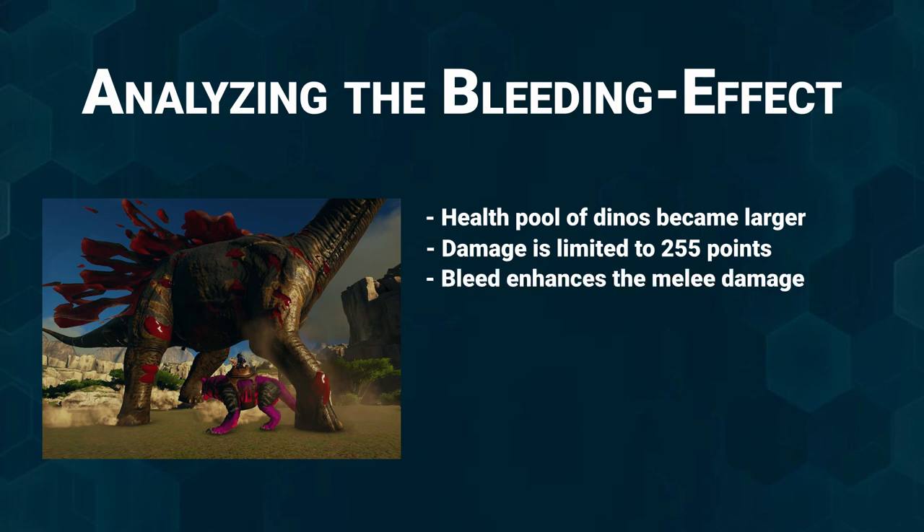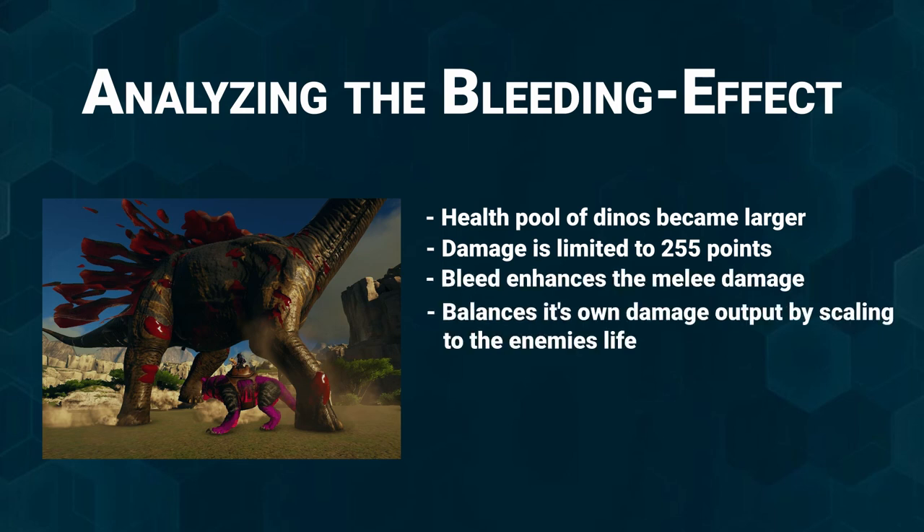The bleed damage helps to apply more damage on top of normal melee damage, and the bleed also scales with the life of the enemy, which helps balance the dino damage against stronger enemies. So you can use dinos against strong enemies without making them too OP for the normal game. Bleed also adds value to animals that no longer had a place in the meta since all their functionalities were outdated — like the Carno, which had been out of meta for a very long time, but with the bleed addition became part of the meta again.